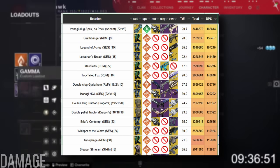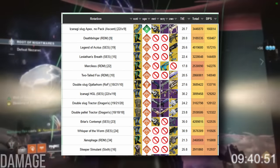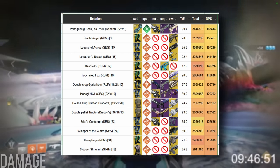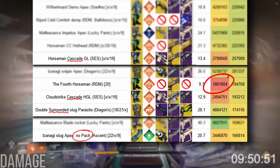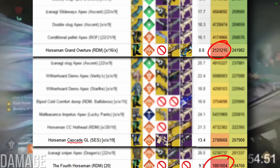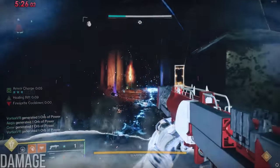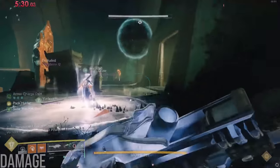For reference, that's more than Acrius, Leviathan's Breath, Two-Tailed Fox, Whisper, and every linear in the game. In fact, the only non-rocket options above this number involve low total damage burst exotics like Heir Apparent and Grand Overture, Cascade Point GLs, or special conditions like Surrounded. So rockets are already ahead of the competition by a mile, and Gjallarhorn gives them an extra 30% on top of that — but wait, there's more.